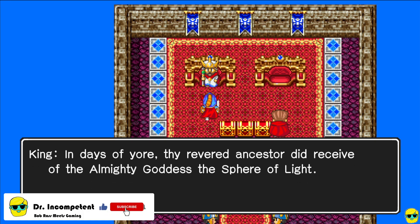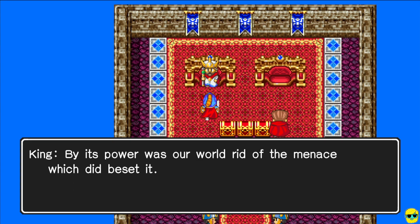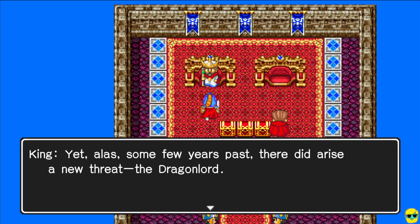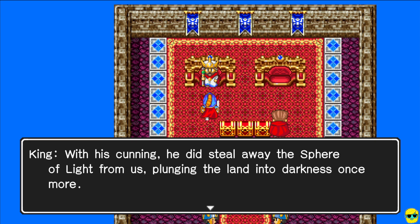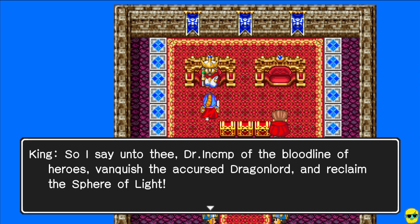The king narrates the backstory: in days of yore, your revered ancestor received the Sphere of Light from the almighty goddess. By its power the world was rid of a great menace. Yet a few years past, the Dragon Lord stole the Sphere of Light, plunging the land into darkness. Should this continue, the realm will surely perish. So the king tasks you — Doctor Incompetent, of the bloodline of heroes — to vanquish the Dragon Lord and reclaim the Sphere of Light. This is old school plot: the world's gonna end, you're from the hero's bloodline, get the Sphere of Light, defeat the Dragon Lord.